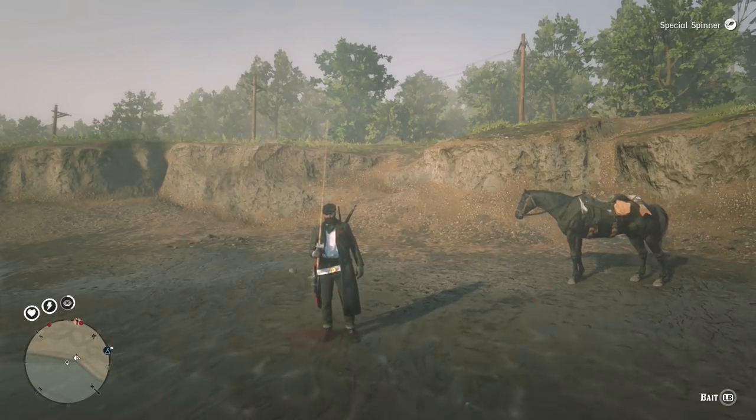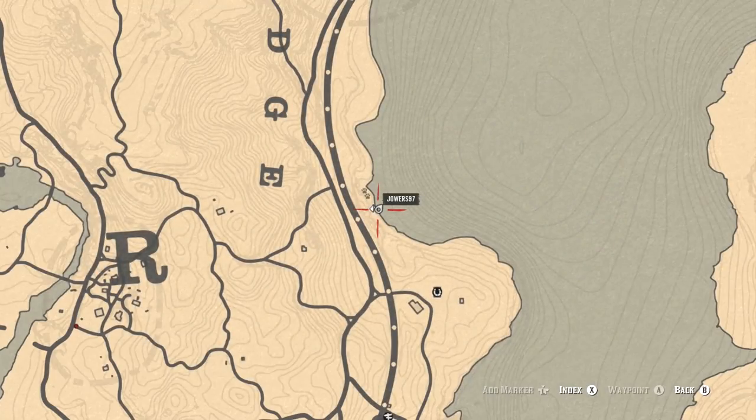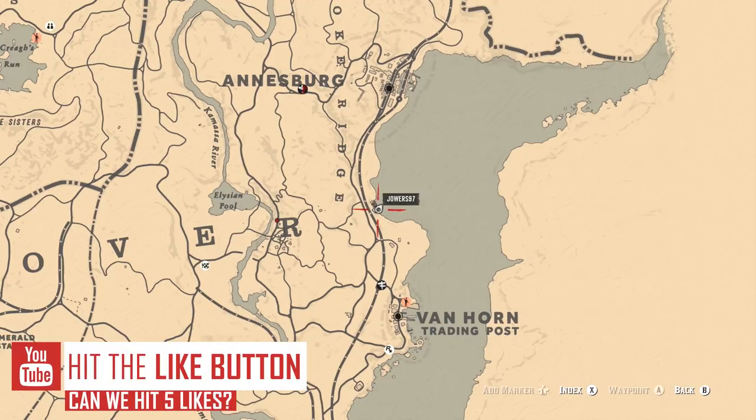Welcome to another Red Dead Online money making video. Today we are in a completely different location — right now we're in between Van Horn and Annesburg. There are no butchers around here, but we have got a way around that, and this is still a good location to go and make money.